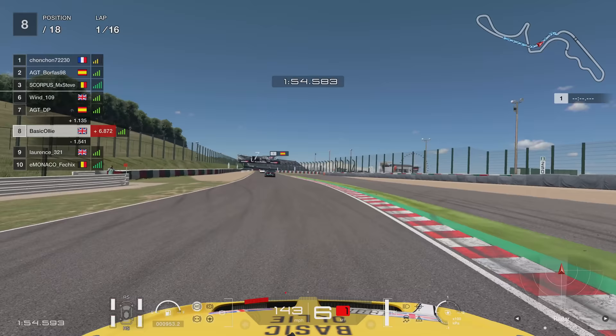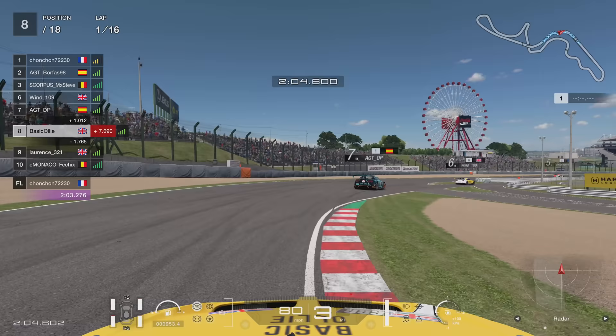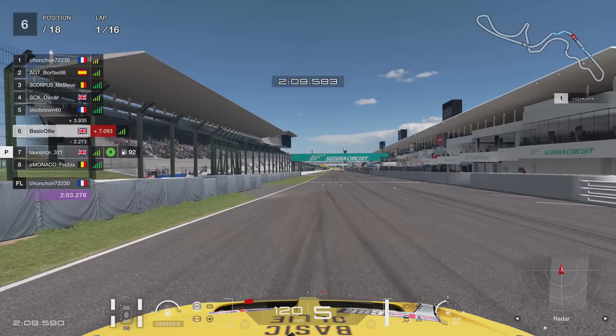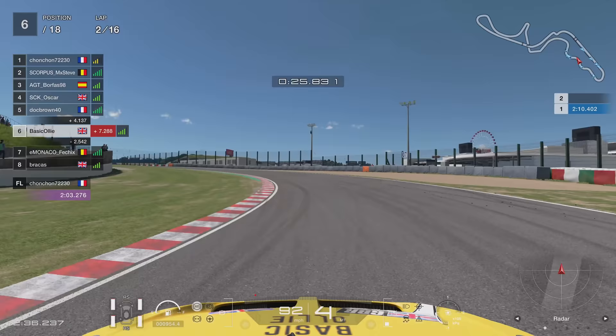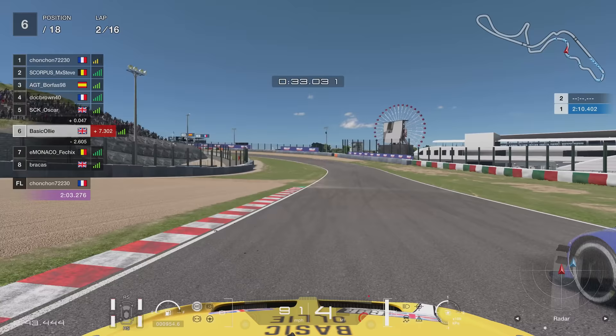I do actually pay him back slightly later in the race. Thankfully that didn't actually ruin his race too much and he was able to get back up to pace. I felt so guilty — I saw a gap, I went for it, but it wasn't really on. As two chaps — Wind and AGT — go into a bit there. They did the right thing: they started on the hard tyres. You only want to spend about one lap on the hard tyres before switching to the mediums.